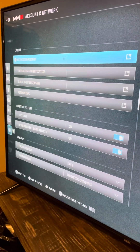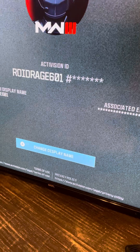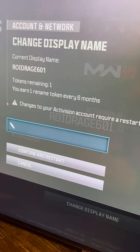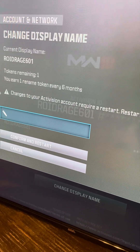Go to Account and Network, click on that, go to your Activision account, and change your display name. Now you have tokens, so you probably only do this one or two times — you get another token every six months.